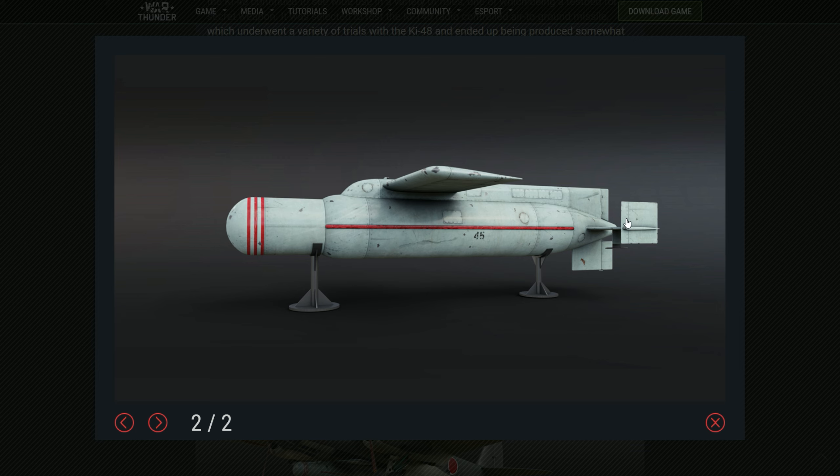It is guided — it has a rocket engine with a fairly good amount of power for the missile's size, and a guidance system operated by radio commands. It should be somewhat similar to something like the Bullpup, but probably slower and harder to hit with.